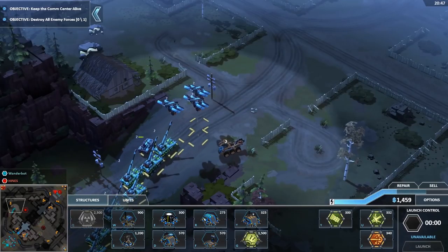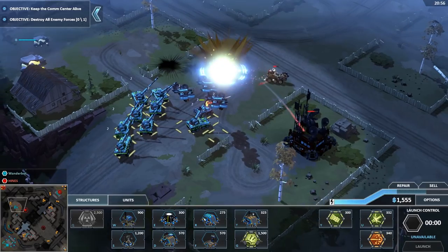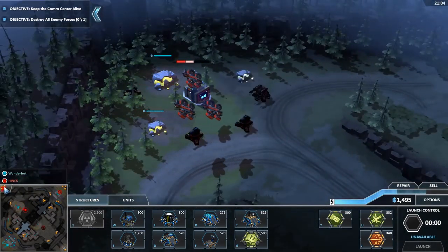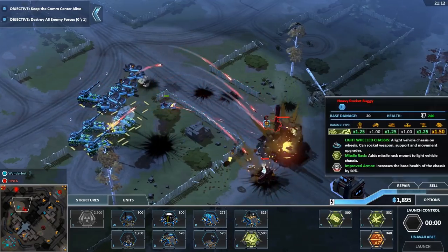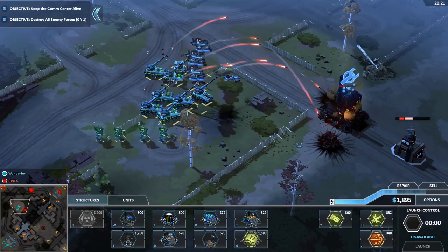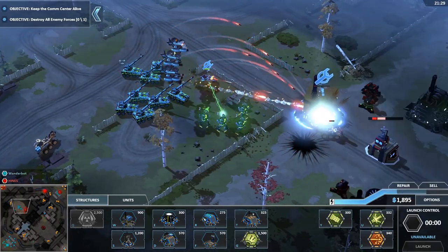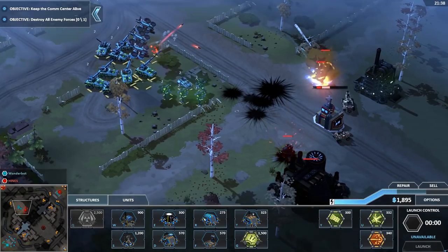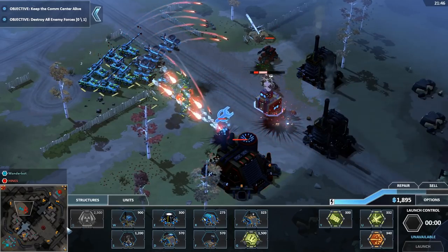I should probably go for his units. This is one thing I don't like about this game — there's no way to give targeting priority, like only target units, or target units first then structures, or turrets then units then structures. It's odd that it doesn't work that way. Once you find a game that actually has that kind of unit priority listing, you wonder why other games don't do it.